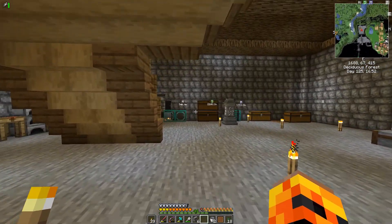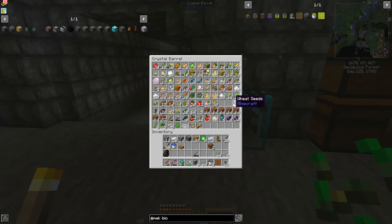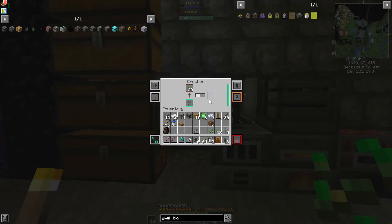Alright, so it looks like I'm going to have to make a wheat field. That's alright — it gives me an excuse to work on the next tier of my greenhouse. So that's doing its thing; it's going to make biofuel.